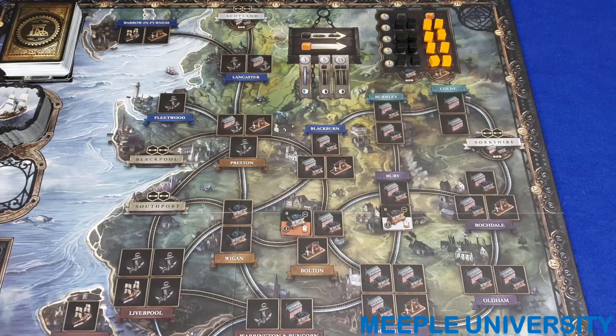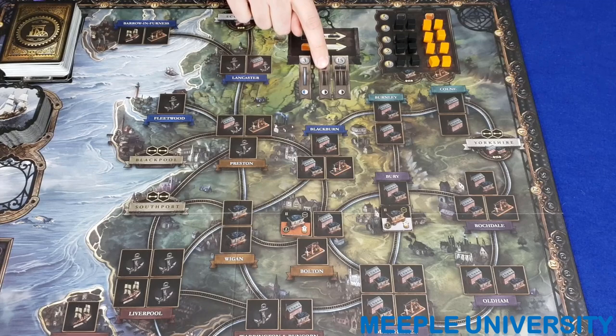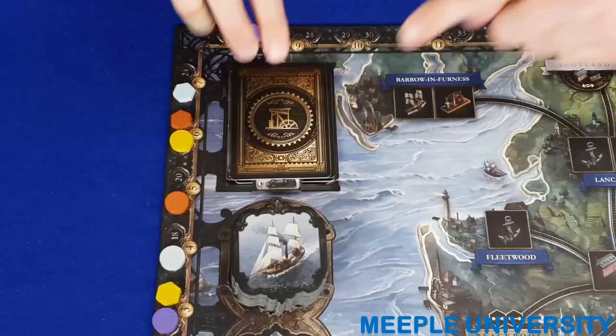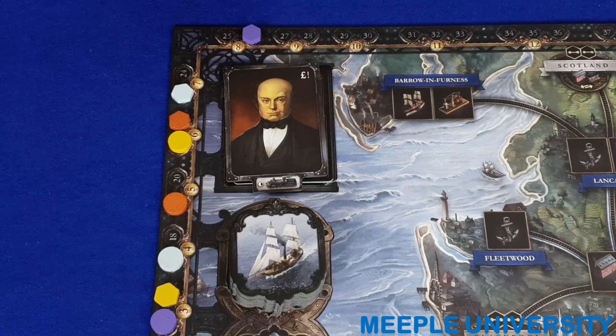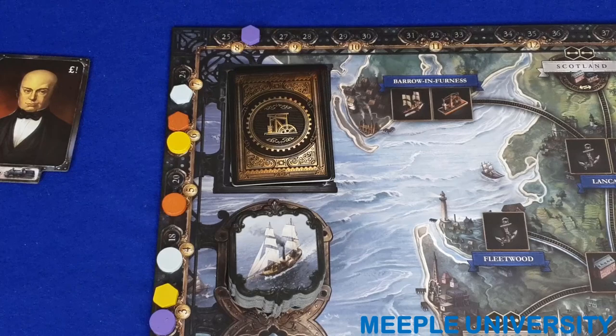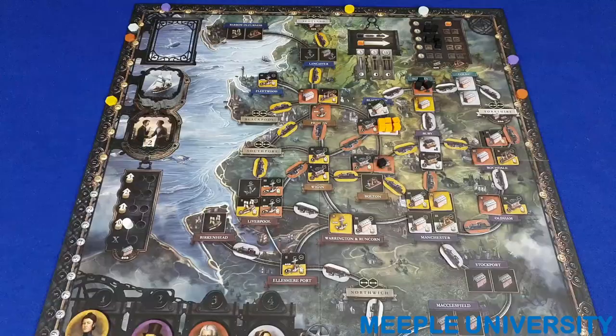In the rail era, you can no longer build level one industries or canals. You now build rail links — one or two at a time — which require coal, and you may build multiple industry tiles in the same location. When the blocking tile is revealed, it signals five rounds remain and that the upcoming round is the last in which the loan action may be taken. Once the draw deck expires in the final four rounds, players may no longer take the loan action.